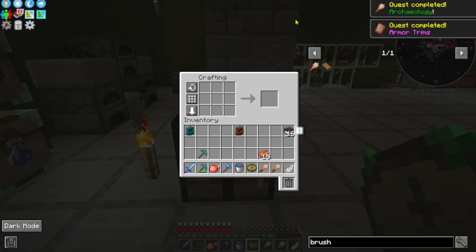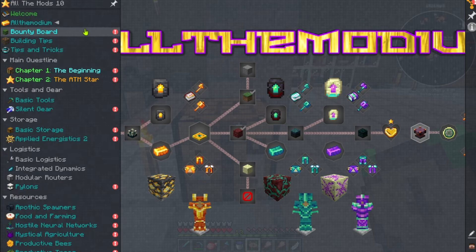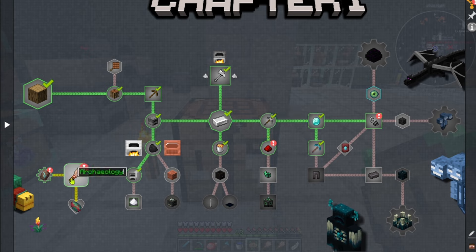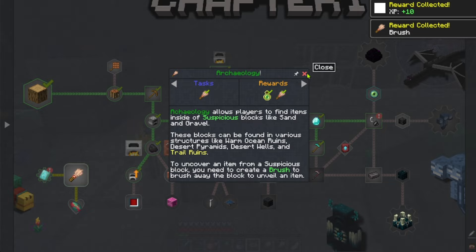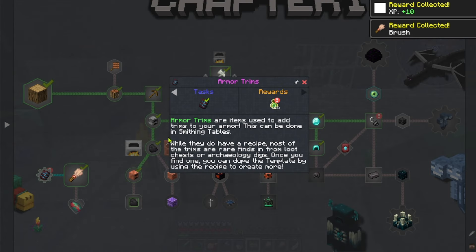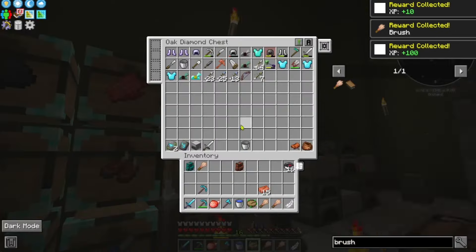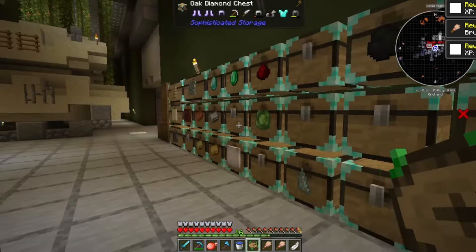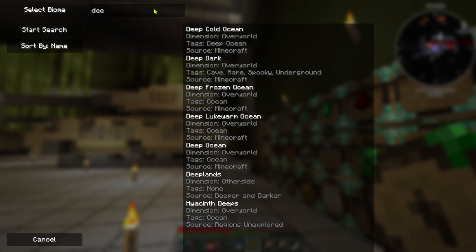Armor trims quest completed! We're on chapter one. We got the trims and an extra brush. I don't even remember which armor trims we got - oh okay, so we got these two. Now we need to go deeper.